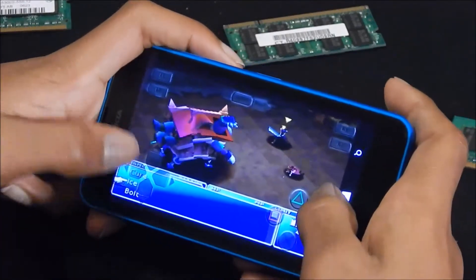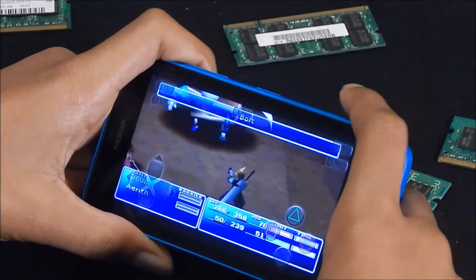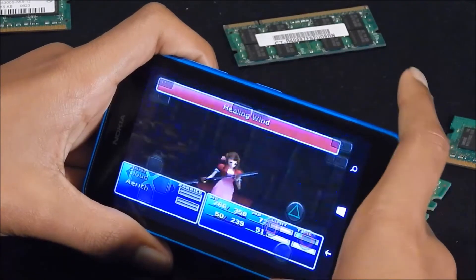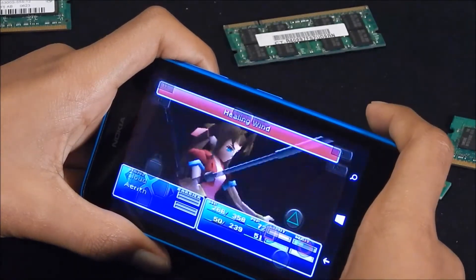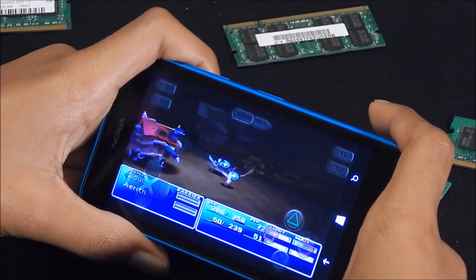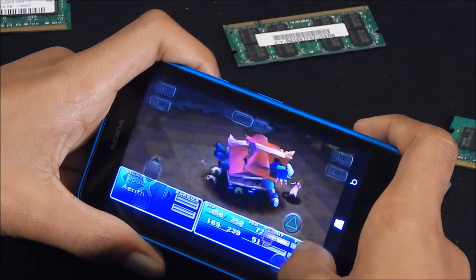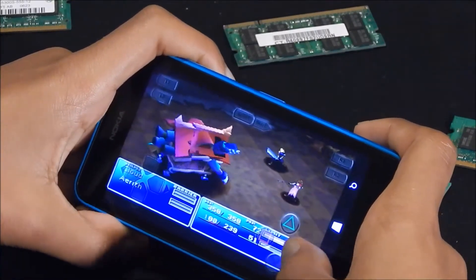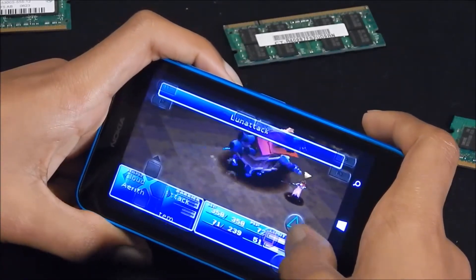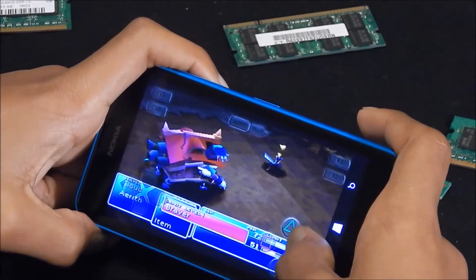At first it wasn't running as smooth so I had to adjust settings, but I can't show you my settings because every time I go into settings it kicks me off the game — and that could be because it's a low power device. I can only imagine if you're using a more flagship-type device or a more powerful Windows tablet it will be a lot smoother. You can tell that it runs kind of good for a Windows Phone.